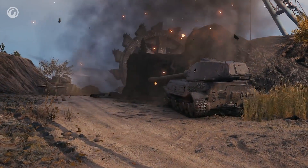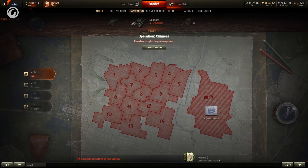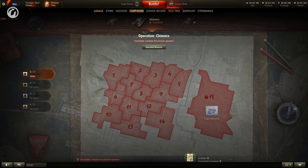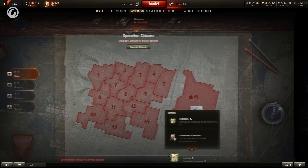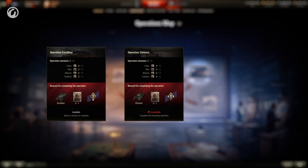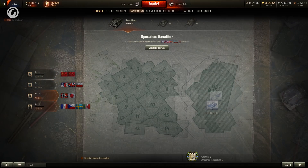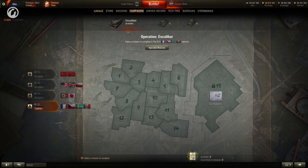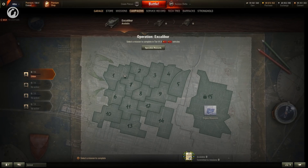Update 1.1 opens a new campaign of personal missions. The second campaign consists of three operations. The common test will feature two of these — the first will be available right away, with the second coming several days later. To test the second front, players will be credited orders to unlock the operations. When Update 1.1 hits the live servers, all operations will unlock after certain timeframes. Personal missions will be split into groups, this time by nation rather than by vehicle class. The nations will be put into four pools: the Union, the Block, the Alliance, and the Coalition. The missions can be completed only on vehicles from nations belonging to a pool.